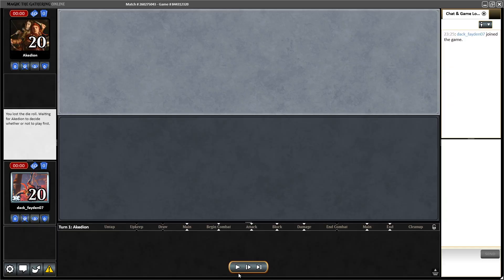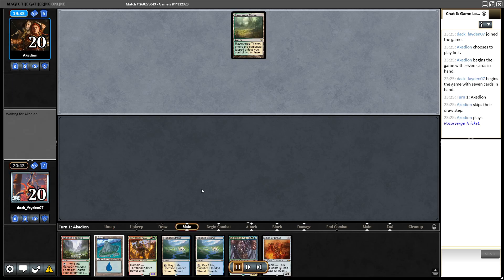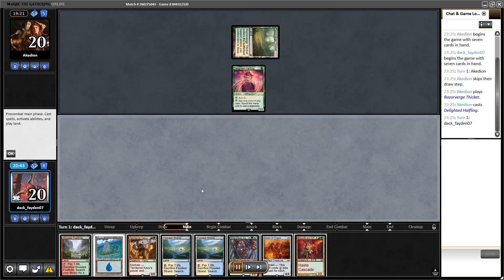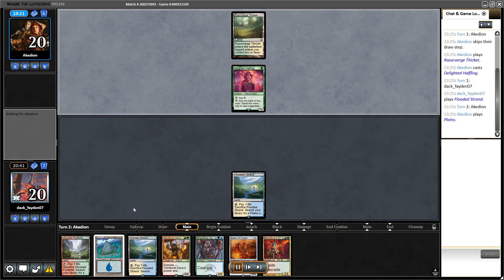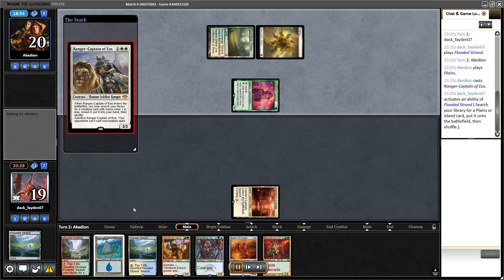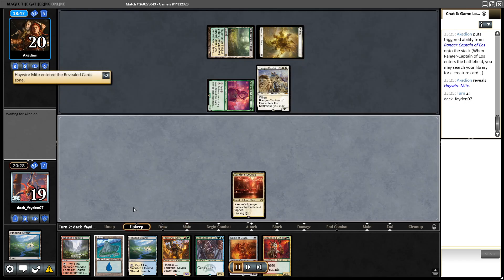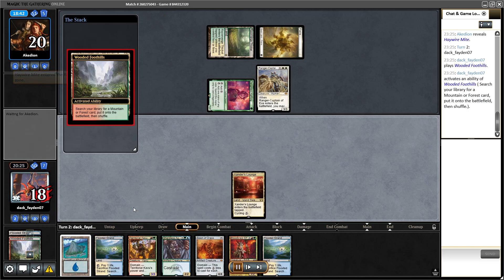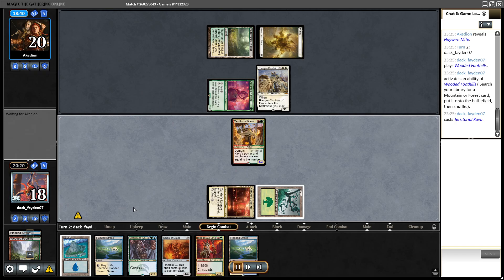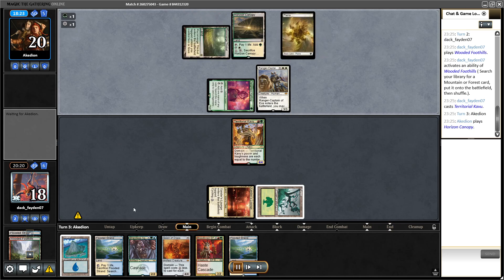Pretty aggressive game one where I had all four Kavus — three on the field, one in hand — and the Leyline Bindings sealed the game. Game two: started again with a decent hand, but this time didn't have interaction. Although turn two Territorial Kavu is always fine because it helps you dig for interaction. I cast my Kavu on turn two. I have Shardless for the next turn and redraw with Kavu, which seems great. Opponent thinks about his play for some time, plays Auric Champion and Aura of Might, gaining life and passing the turn.